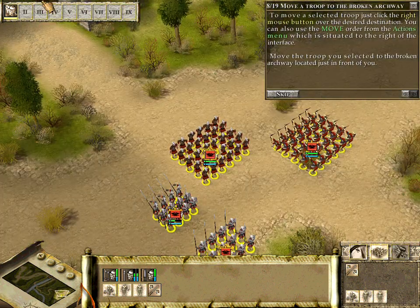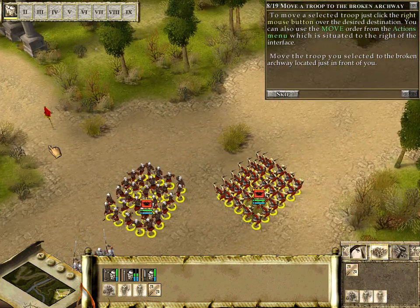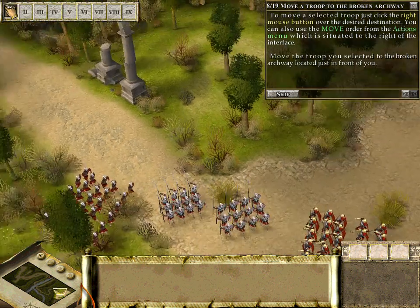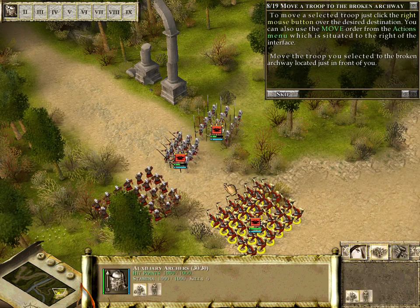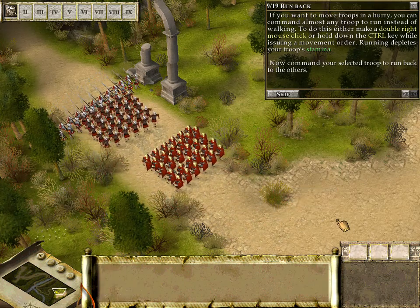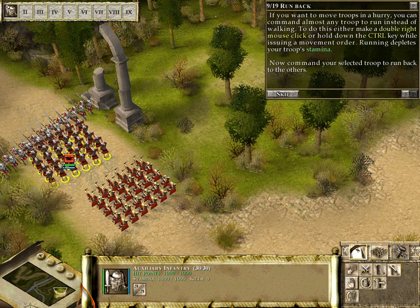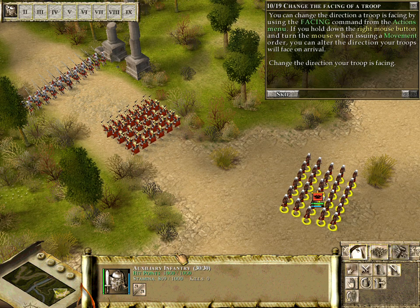You can center on a unit — if you assign them to a hotkey and press it twice it'll snap to them. If you want to move troops in a hurry you can command almost any unit to run by double right-clicking. Of course that uses up their stamina, as you can see here — it's depleting that blue bar — so they can't really run for a long time.